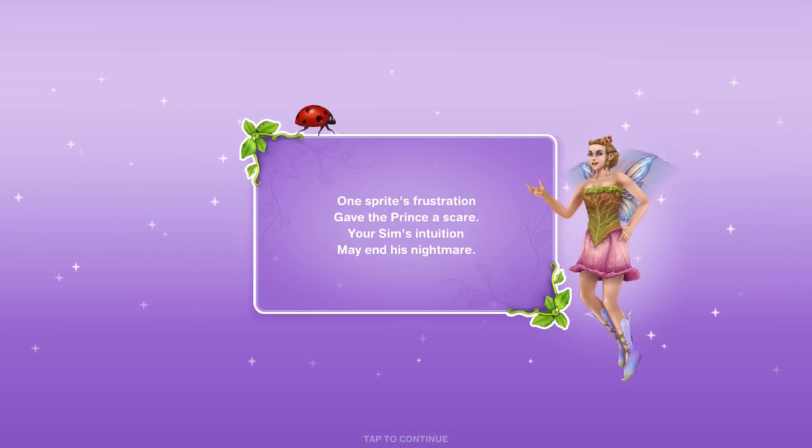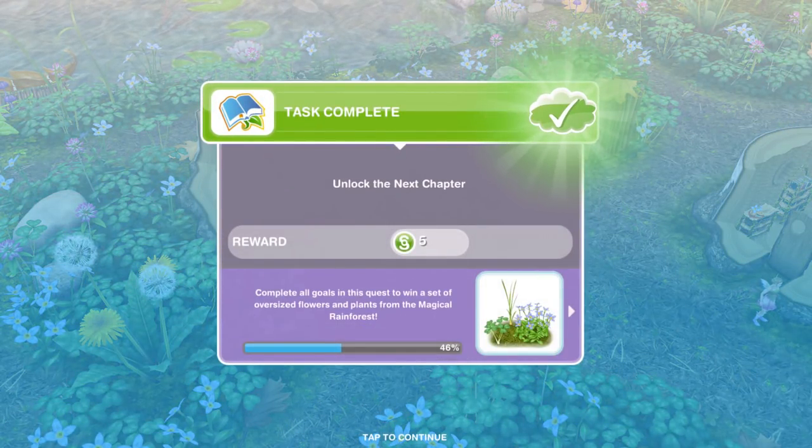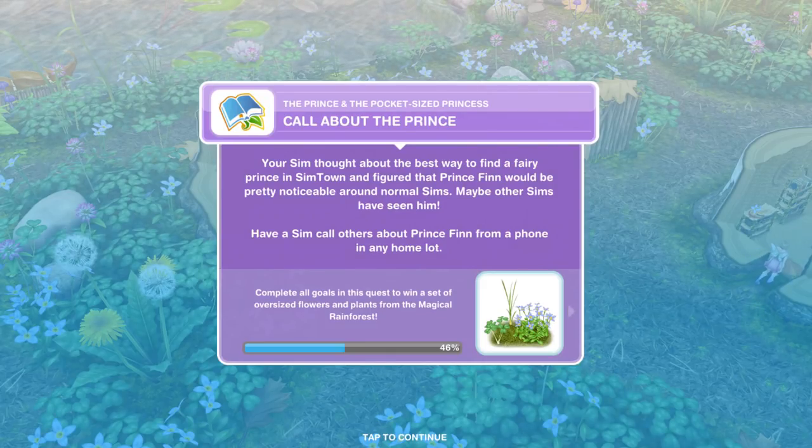One sprite's frustration gave the Prince a scare. Your Sim's intuition may end his nightmare. So let's see what we have to do. Task complete — unlock the next chapter. Now we need to call about the Prince.